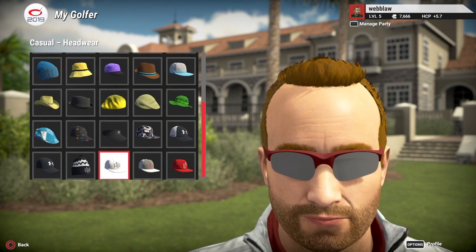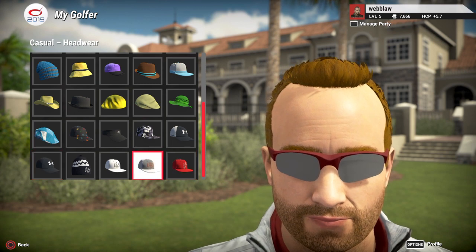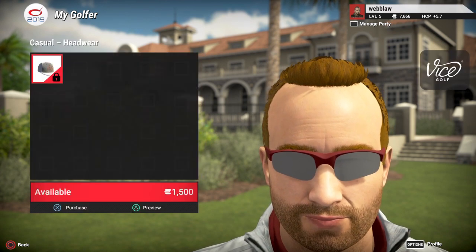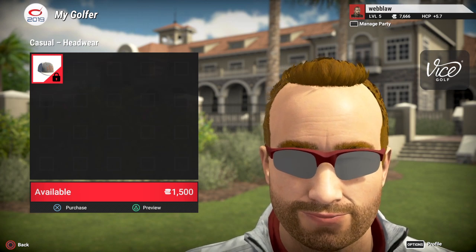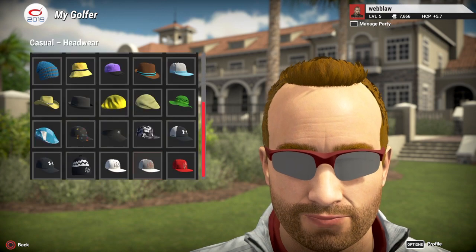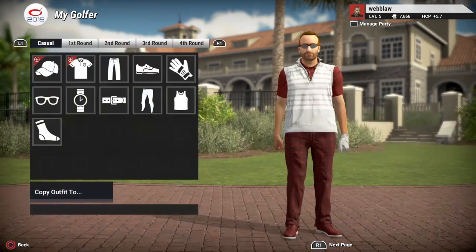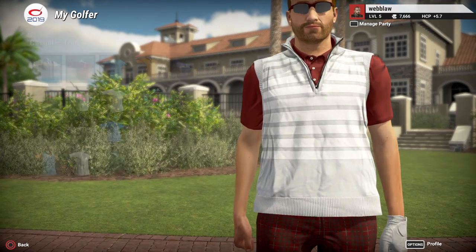If I wanted a hat, I can browse through the options. For example, this Vice hat here costs 1,500 dollars. You can see the purchase button — I'm not going to buy that one just yet since I'm not sold on it, but once you've earned some money you can purchase these items.